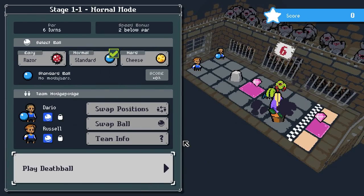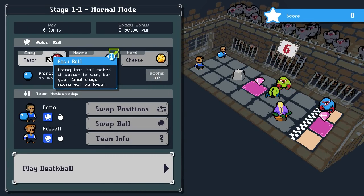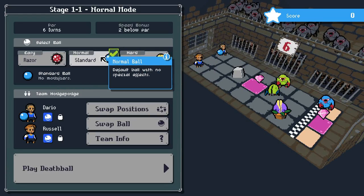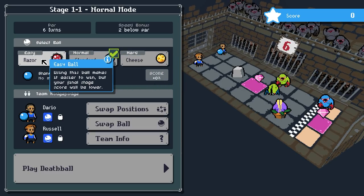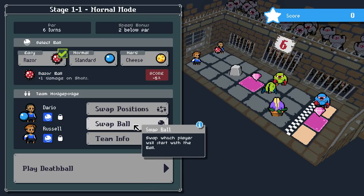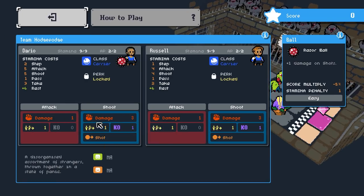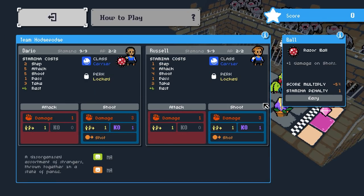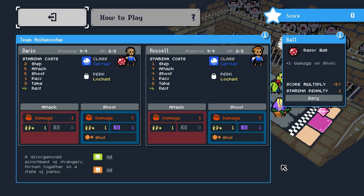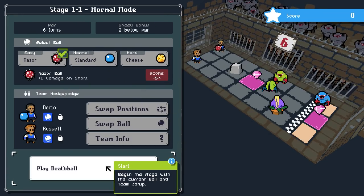Team HodgePodge. Dario. Carrier. There's an Easy mode — using this ball makes it easier to win, but your final stage score will be lower. There's also a Cheese option with reduced damage from shots, plus one damage on shots. I'm just going to start with the Razor — it's only a 5% damage reduction and I don't fully know what I'm doing. Players have randomized stats — damage is different. We're a disorganized assortment of strangers thrown together in a state of panic. Fair enough.